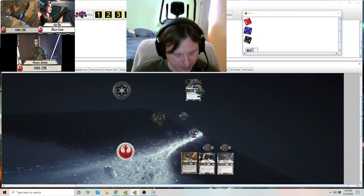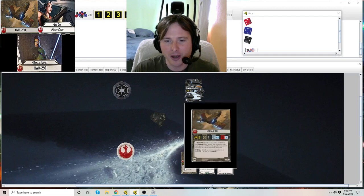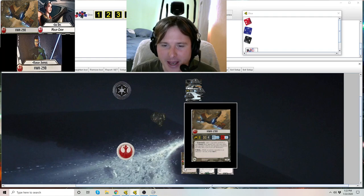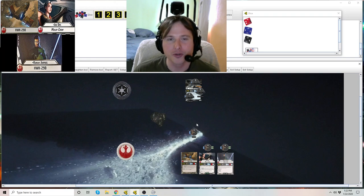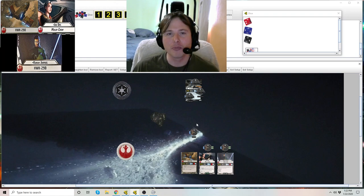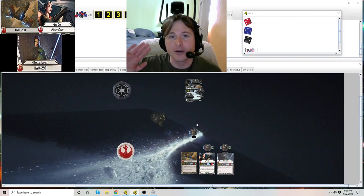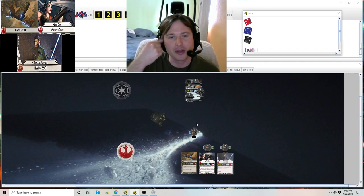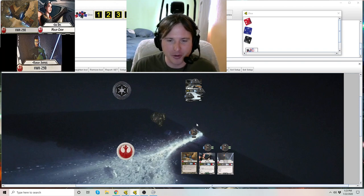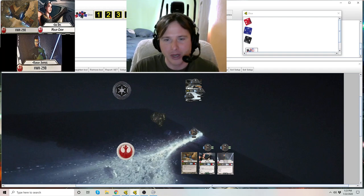Let's restore his hit points. Now, how does the keyword Intel work? Intel is: while an enemy squadron is at distance 1 of you, it has Heavy. Squadrons that have Heavy do not prevent another squadron from moving away from them, and it also doesn't stop a squadron from attacking a ship. Essentially, it's like a big heavy bomber — it doesn't have the maneuverability to keep other squadrons away from attacking ships or getting away from them.